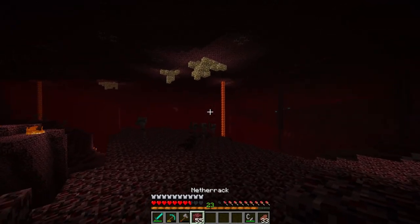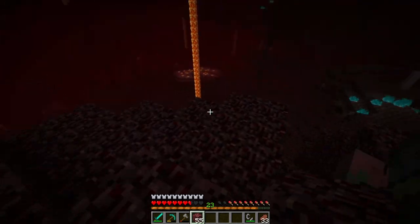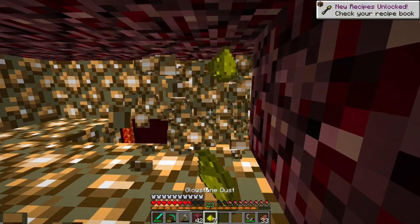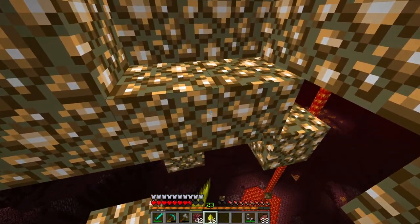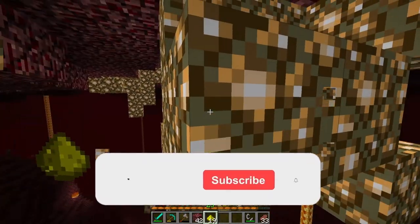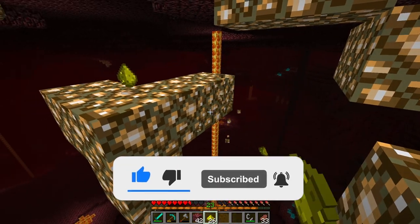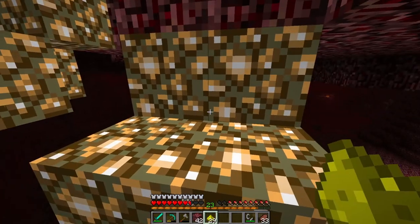Let's grab some glowstone here. We finally reached glowstone — now I can finally light up the haven's entrance a little bit more. I already do have some pumpkins but this is for if we want other decorations.